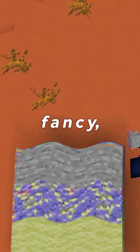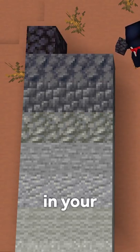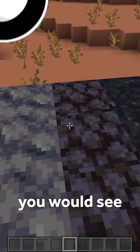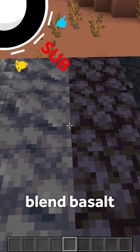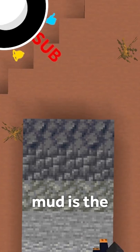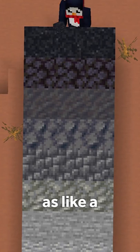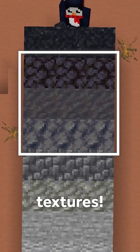Let's say you want to get all fancy and use a texture gradient in your project. If you want to work with black and gray, which is very common, you would see that there isn't a good way to blend basalt into blackstone. Mud is the perfect solution for this. Seriously, look how well it works as like a middle ground between these two textures.